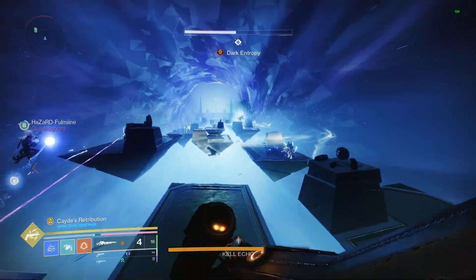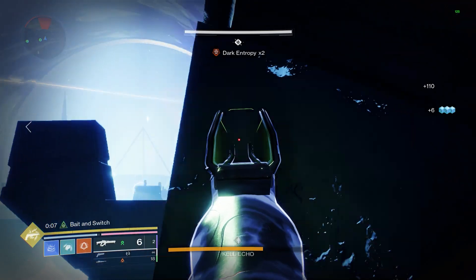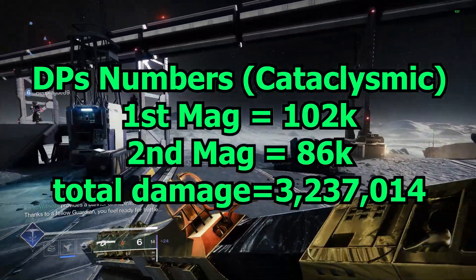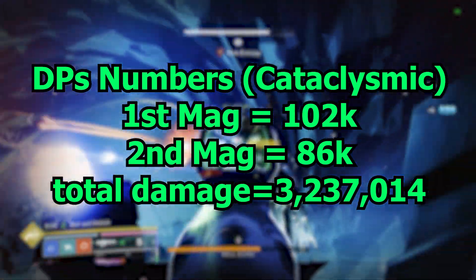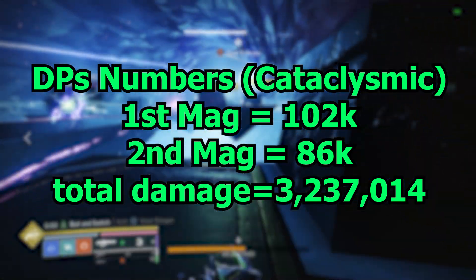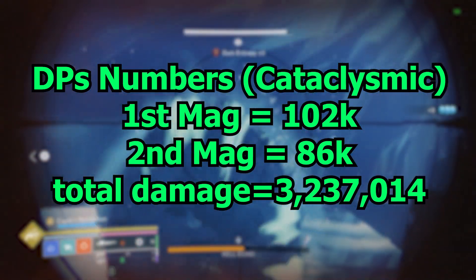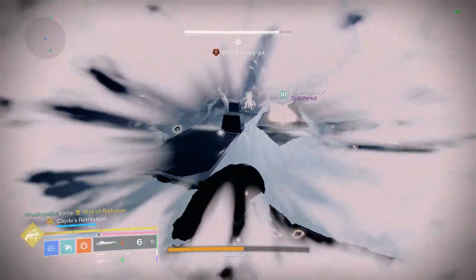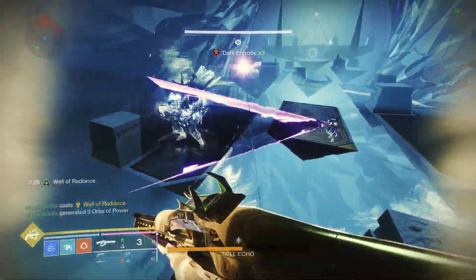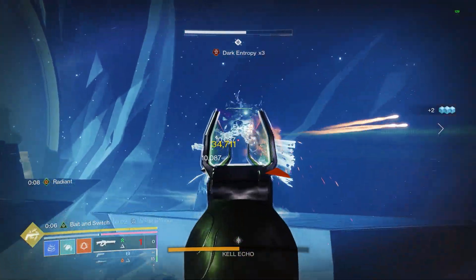For the Cataclysmic, the DPS with the first magazine starts a little higher at around 102k, but you have to reload more often, so the second magazine DPS drops to about 86k, and the third will be around 80k. The total damage of this weapon is really high at 3,237k — higher than the Scintillation. That's why linear rifles shine: they are great for both DPS and total damage.